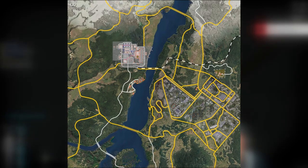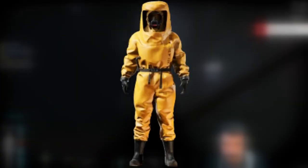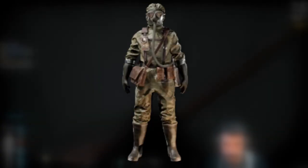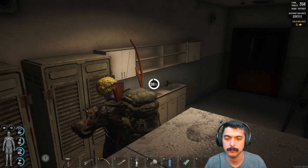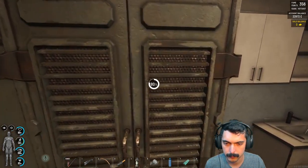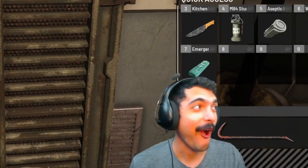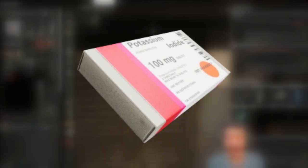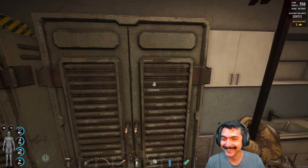You get radiation just going through it, so in order to access it you need a hazmat suit. You can acquire these from radiation lockers and bunkers, which can be lockpicked or crowbarred. The lockers can also spawn potassium iodide pills, which counter radiation poisoning.